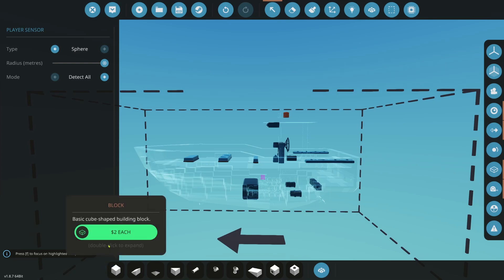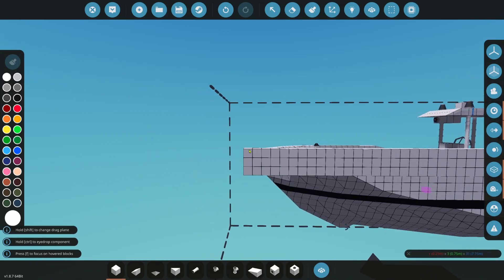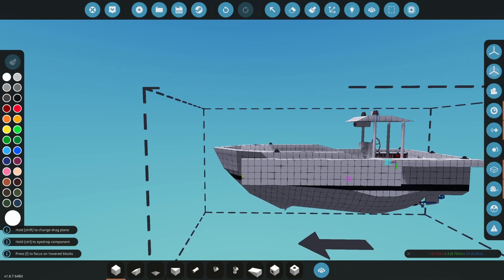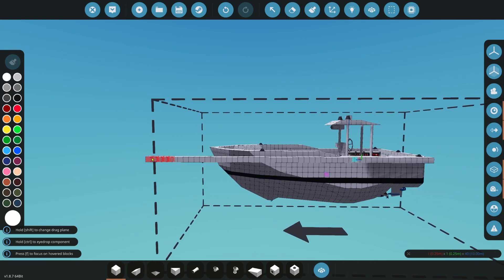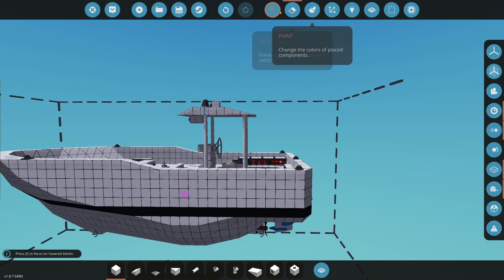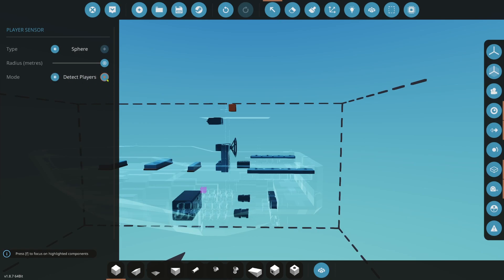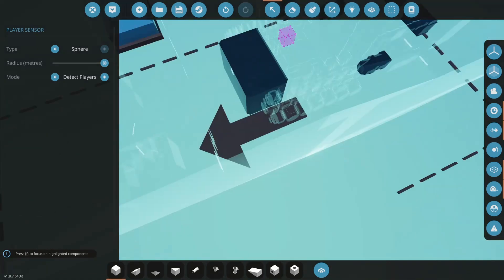Measuring from the back to the front, that's about 7.5 meters, and a 10-meter sphere reads out to cover the whole boat all the way around including above and below. For detection type, we'll set it to detect players only, not NPCs. The reason: if we rescue someone and put an NPC in the seat and then fall overboard, the boat would keep going. Detecting players only means it detects us, so falling overboard will shut the boat down.